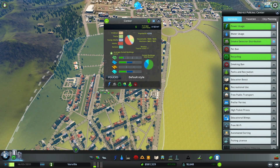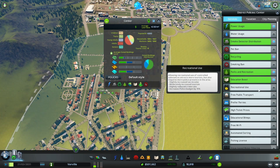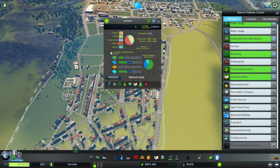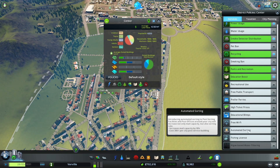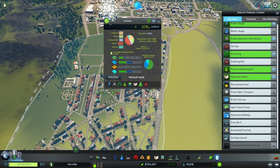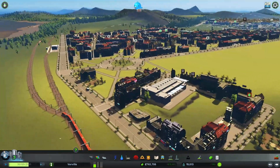Parks and Recreation — that's gonna hurt me a lot. Education Boost — let's do that. Recreational Use moderately increases tourism; I don't care about tourism that much. Educational Blimps — don't care. Automated Sorting — I don't know if I want that. Grand City — we unlocked a lot of stuff, that's nice. I think our city center is gonna be fine for now.